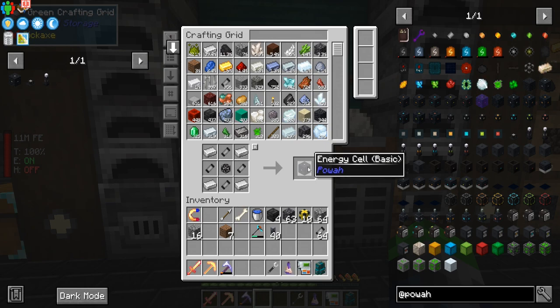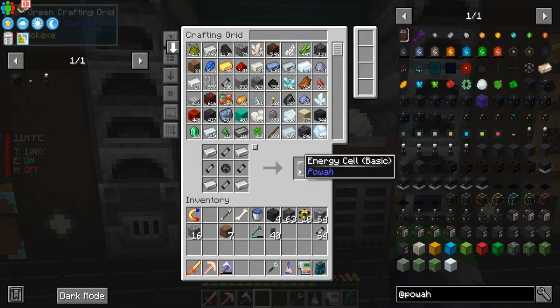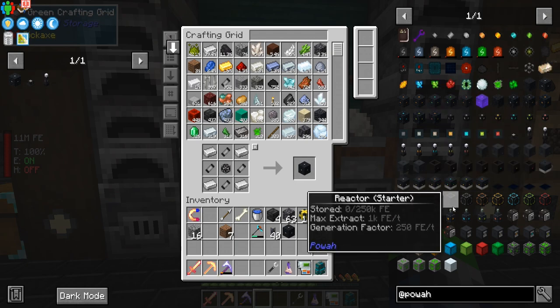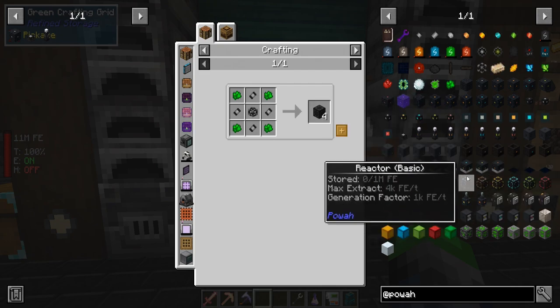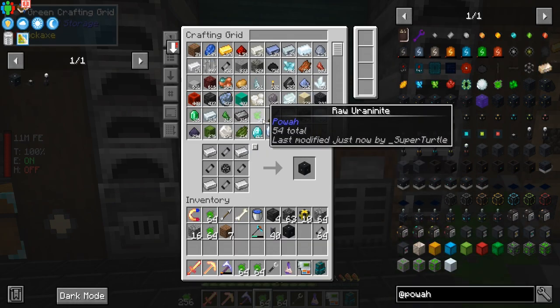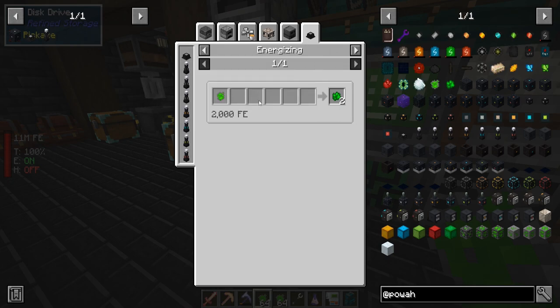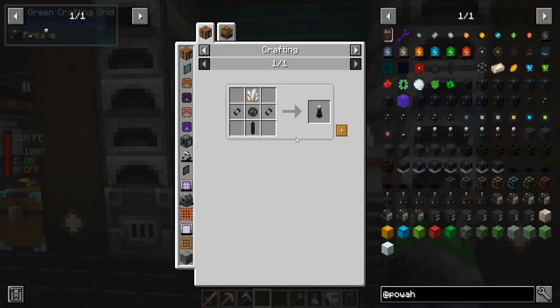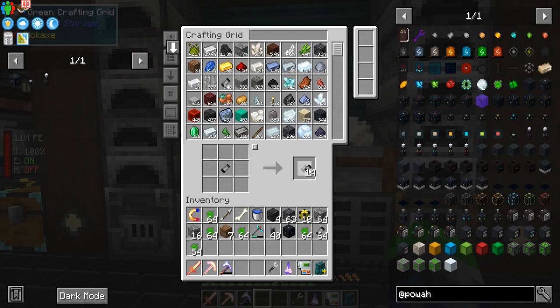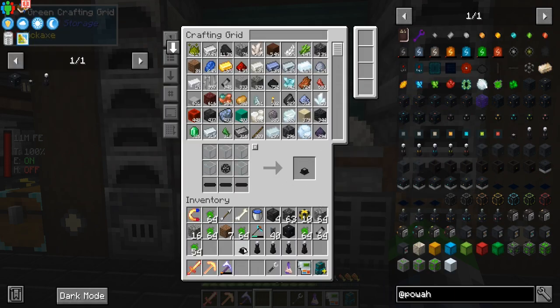This guy is going to require an energy cell. We're just going to do the basic — we don't need the starter one, we're jumping right into the basic here. Here it is, the reactor. We do need to do this, but we don't have any uranite in processed form — it's all raw. If we look at the uses, we can just smelt it, but if we energize it we can get two for one. We don't need any processed uranite to start making these, so we'll make 16 of those and have a total of four reactors.